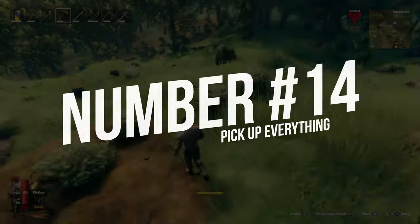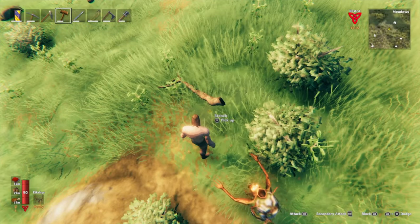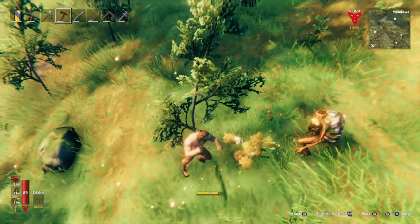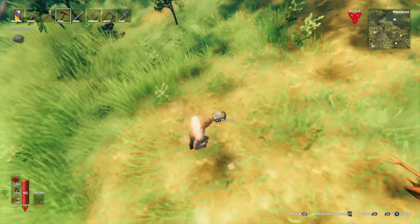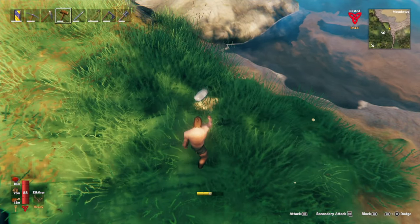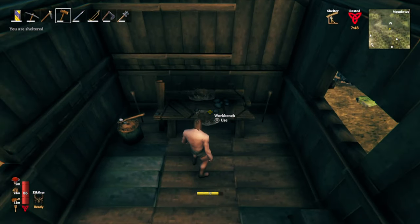Number 14: you can pick up branches off the ground to get some wood early game. You can also punch small trees. Then pick up some stone off the ground and you'll be able to make your first tool. After that, get to the shore and pick up some flint. From there, you'll be able to make a good start and unlock essential gear.